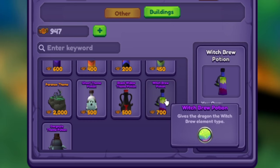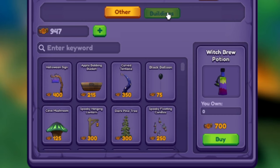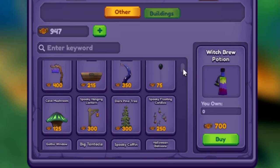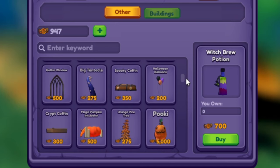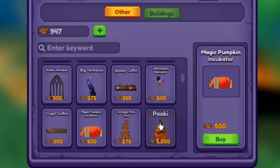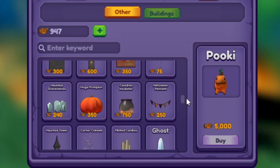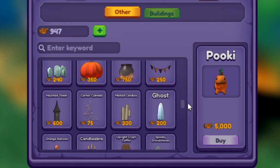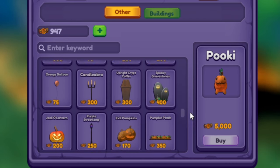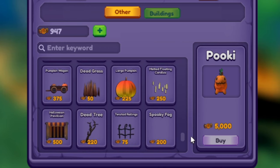We have a witch brew potion — this gives a beautiful element. This is actually what I'm after the most out of all the potions. In our buildings, we have all kinds of beautiful things you can pause and take a look at. From pumpkins to incubators — check out this magic pumpkin incubator — and a pookie buildable, which I have in my plot. There are trees, balloons, walls, ghosts, candles, gravestones, coffins, all kinds of lights, arches, cribs, spooky fog. So much in here.